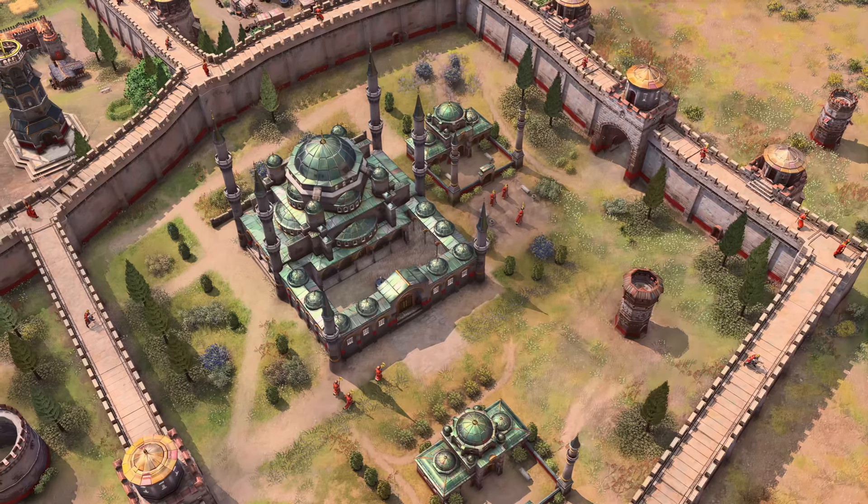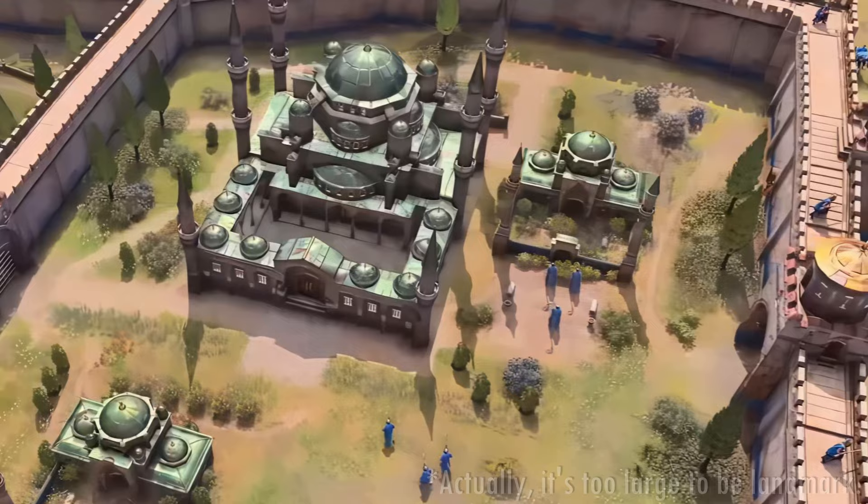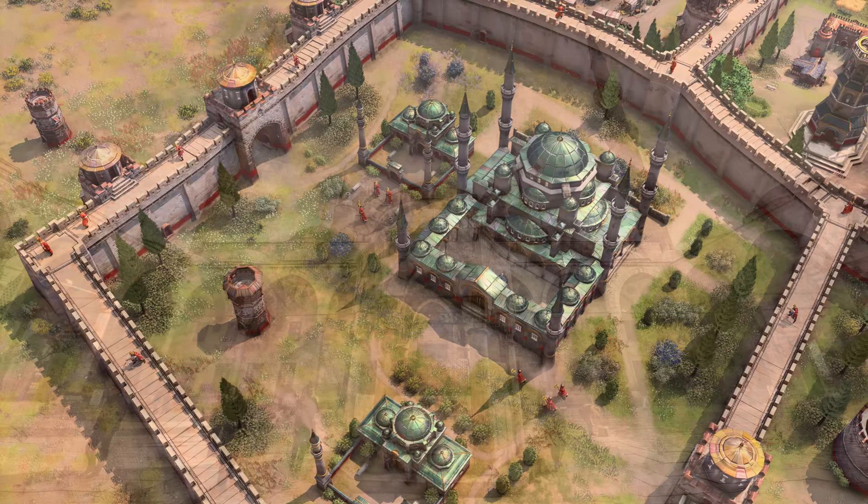Finally, we get a quick glimpse of what seems to be the Ottoman wonder — though it could be a landmark, so we don't know yet. It's modeled based on some of the famous Istanbul mosques, namely the Sultanahmet Mosque and the Yeni Mosque. Here's a photo I took myself back in 2016 of the Yeni Mosque from the inside.